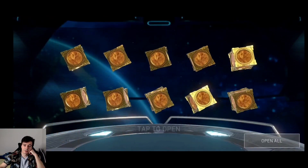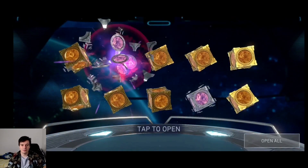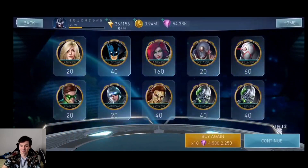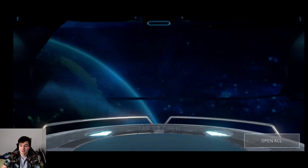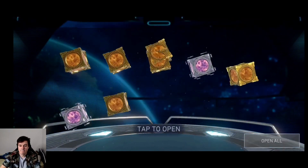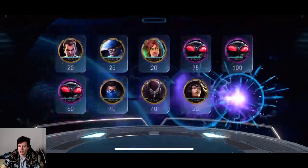Two legendary — two 100s. Above average luck. Wouldn't call it the luckiest but definitely above average. And 164 EPI — too bad they're kind of useless for him given the amount of shards he has. But that would have been something some people would have been so happy with. Two more legendary drops — 50 and 50 again. And he's going to stop there — that's all he wanted. Glad you got them, my dudes.